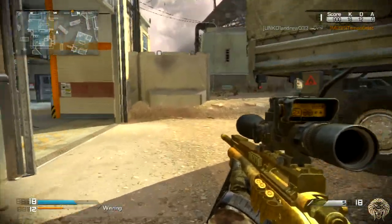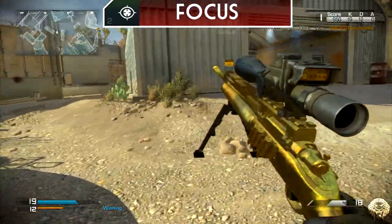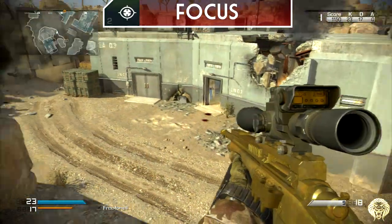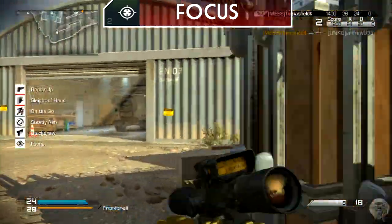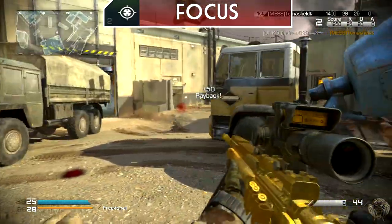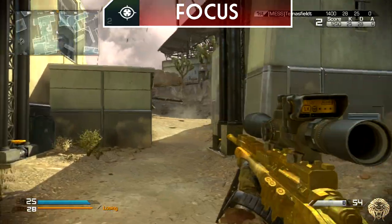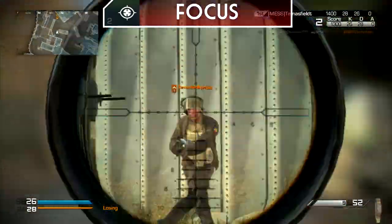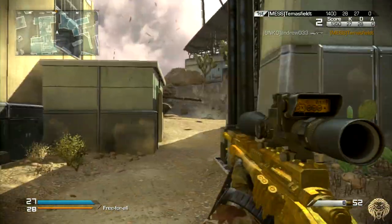The final perk is Focus, which reduces weapon sway when aiming down sight and also reduces flinch when hit. The main feature we'll utilize is the reduced sway when aiming down sight. You might think that's not useful since you're supposed to be quickscoping, but it's important because for those few milliseconds you are actually aiming down sight just before taking the shot, it reduces the bounce and makes for a steadier, more accurate shot. These perks mainly affect the speed you do things.